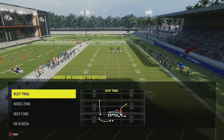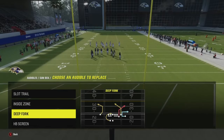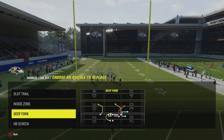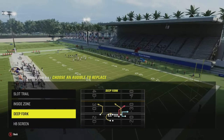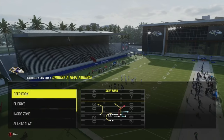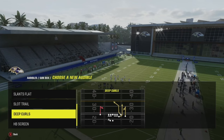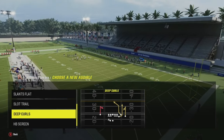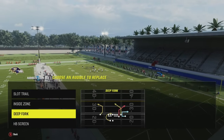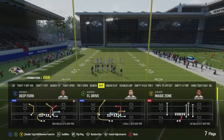Let's jump into the audibles — these are going to be my four go-tos: slot trail, inside zone, and probably the most famous out of all of them, the deep fork. The corner out of deep fork is the best play or the best route against man coverage hands down in Madden 24. I like to keep an HB screen and it'll be between HB screen or the deep curls, which is a money play we dropped at the beginning of the year.